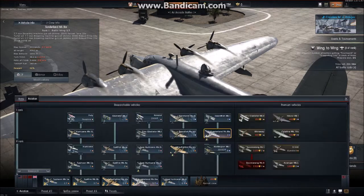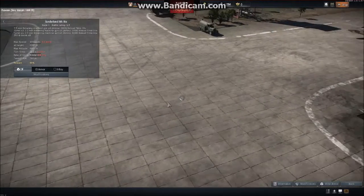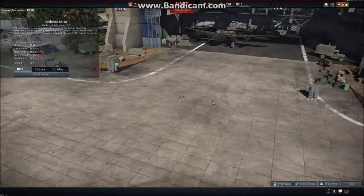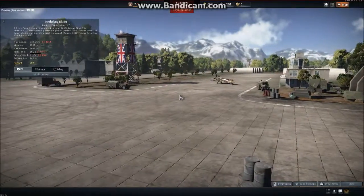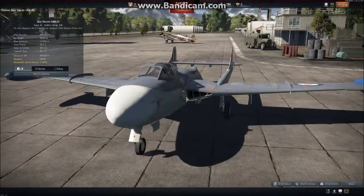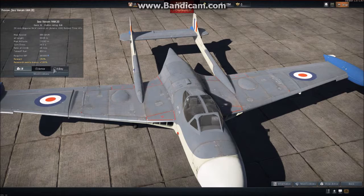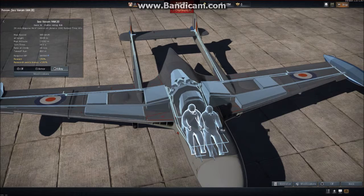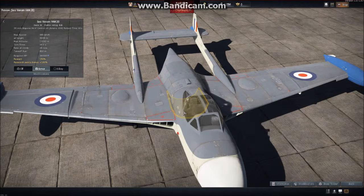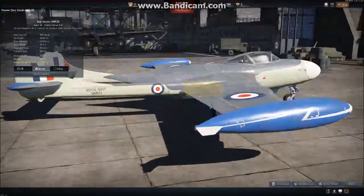The last, and definitely not least, is the Sea Venom FAW-20. A beautiful aircraft — and there's Nigel. There are two pilots. In X-ray, you can see both. Having two pilots helps, because if one gets taken out, you can still fly. It has one bit of armor: 3 millimeters, which I'm guessing protects the engine.